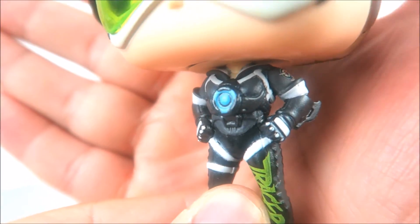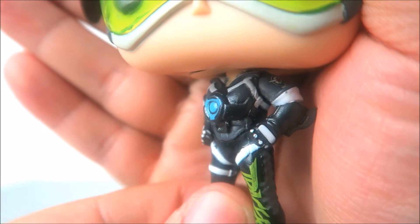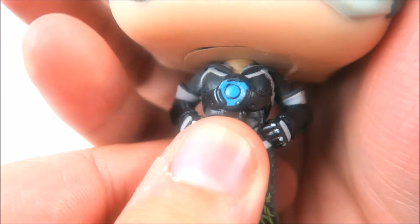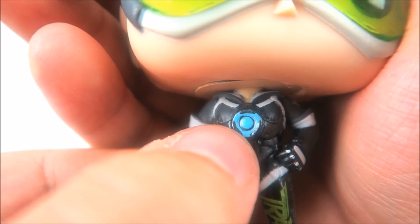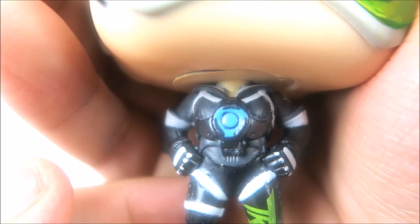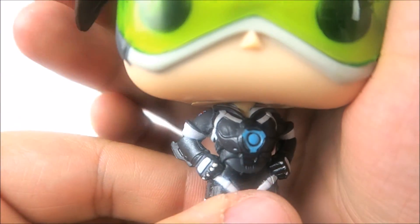Taking a look at her body, you can see she has her chronal accelerator. When I first reviewed Tracer I wasn't familiar with the character and didn't know what caused her to do her blink and recall, but Winston created this device on the front and back called the chronal accelerator — he mentions it in the intro of Overwatch. The other Tracer had nice blue coming out of a silver paint-applicated chronal accelerator, but here we have all black. The blue looks a little off and I wish it were separated better from that black ring. Your version could be better, since with these Funkos you can get two of the same figure with totally different paint applications.